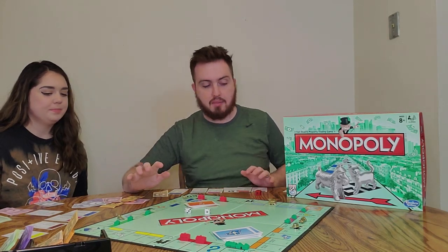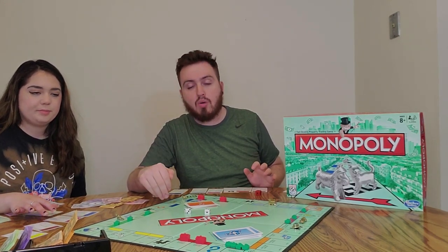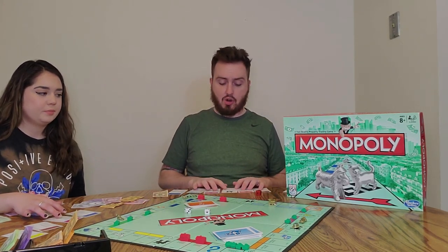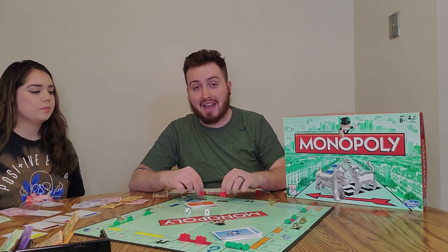As the game develops, you want to make sure to do trades if you don't have a monopoly. The goal is to get all the same colors. You probably won't get a complete color set on your first time around — it's actually nearly impossible unless you happen to roll snake eyes on Park Place and land on Boardwalk. Otherwise, you're going to have to go around a couple of times.